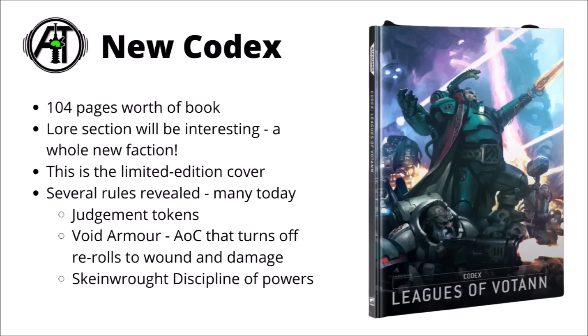We did get a whole bunch of rules previews for the army today. Feel free to check out my previous video for the roundup of all the goodness shown in the battle report. We got some juicy details on judgment tokens and a wound mechanic when certain units offend the Votann and they get judged. Void Armour is like Armour of Contempt, but it also prevents re-roll wounds and re-roll damage. We've seen the Skein Wroth Discipline leaks from the psychic powers, and of course there are going to be all the new datasheets, the various different leagues, and lots of miniature galleries. Looks like it'll be a really fun book.